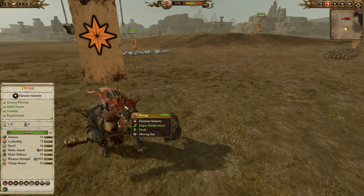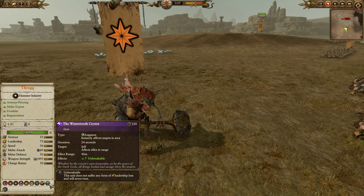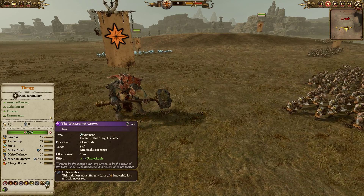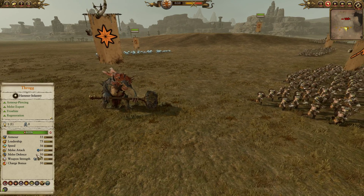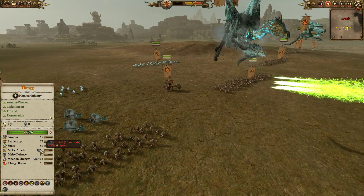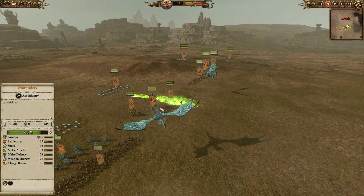Frog is going to be leading the charge here, coming in with the Wind Tooth Crown which is very powerful, making everything around him unbreakable for a limited duration. He has Fight or Die, but more importantly he has Frostbite, slowing the enemy speed down by 36%, which is certainly no joke.